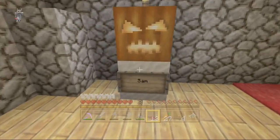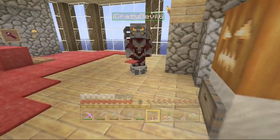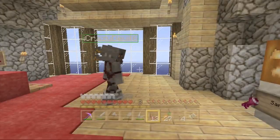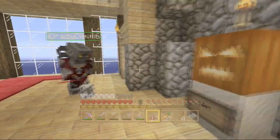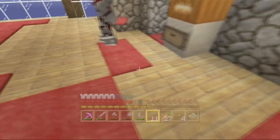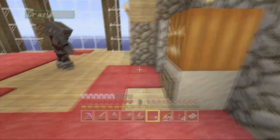Wait a minute, who's this? Sam! Hello Sam! Is this your roommate? You've got the same sort of eyes, you and Sam. Hello Sam, Mr. The Pumpkin Man. Sand and pumpkin — I think that's sand.